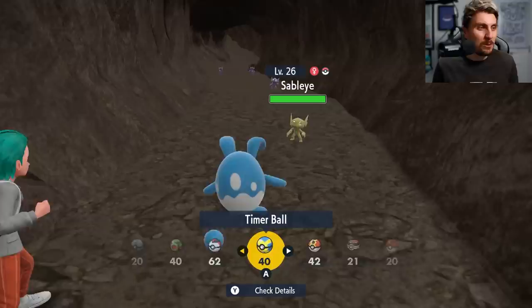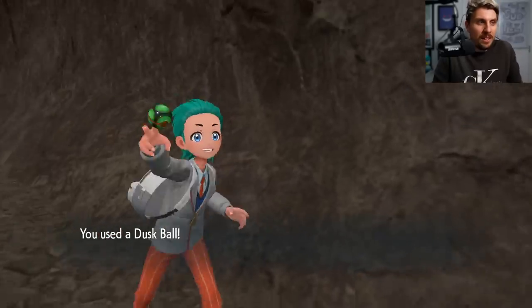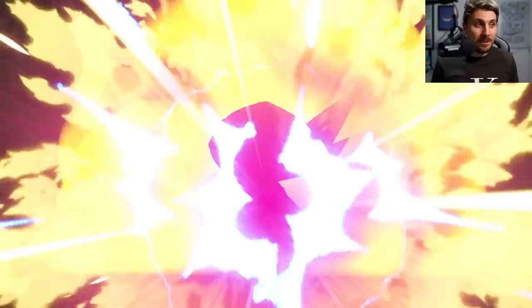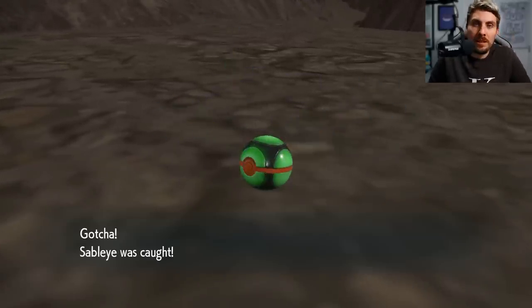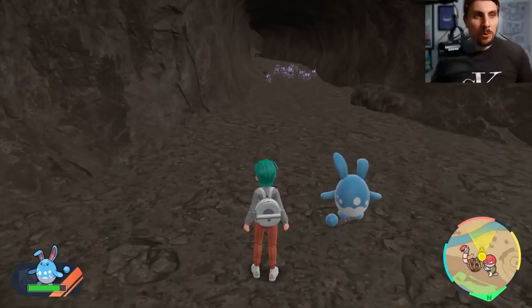If you've got Dusk Balls it's a good idea to use them because we're in a cave system, so you're going to have that increased catch rate. We're not going to get it first time with this one. And there we go — critical catch! It took a few Dusk Balls. I advise Dusk Balls, though it took me about 10 to get the Sableye. Use whatever ball you want.